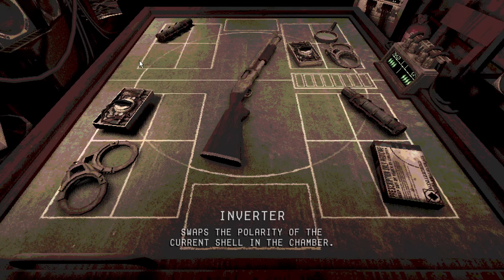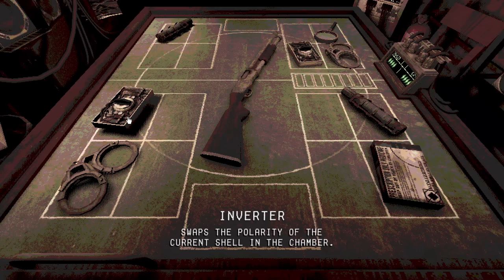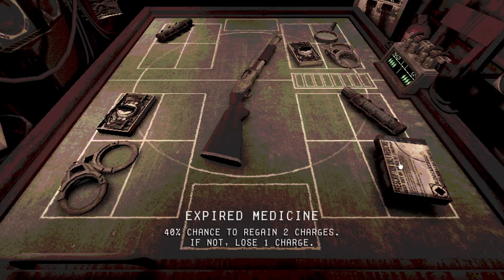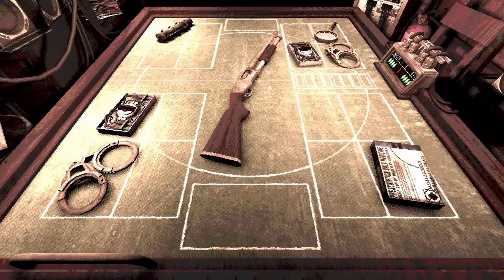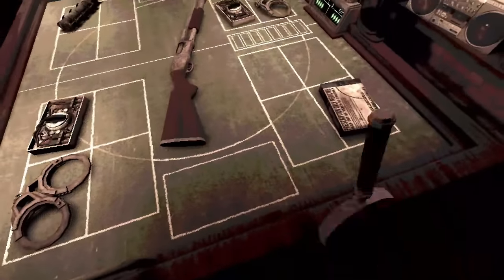Now of course you could combo that with a magnifying glass. Maybe I can steal his magnifying glass and then use the inverter if need be. I can also handcuff him, so if it does change a blank into a live, I can shoot him twice with that combo. And then we have expired medicine — 40% chance to regain two charges; if not, lose one charge. Let's steal his magnifying glass. Alright, now I get to actually use this. Can't take this — I gotta go fast, because it does have an expiration.